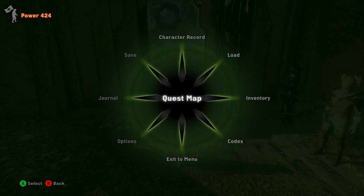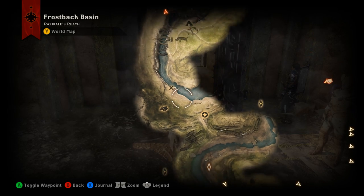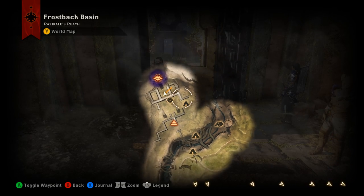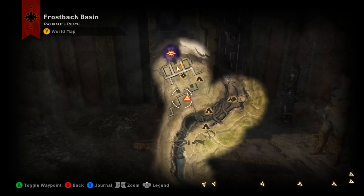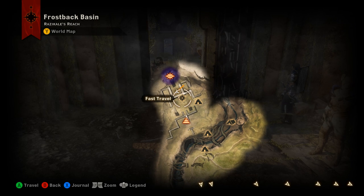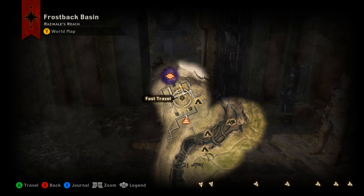Once you get out to Frostback Basin, one of the quests that you're going to get put on is called On Ameridan's Trail. As you follow the quest up and into this area here, you're going to find these ruins. The ruins are just north of Ridgeline Camp. There is a locked door right here where you see this fast travel point. If you're not on the quest, you will not be able to get into the actual ruins themselves — you're just going to be in the outer area.